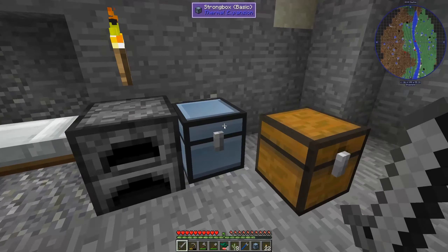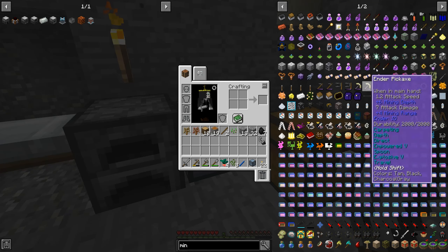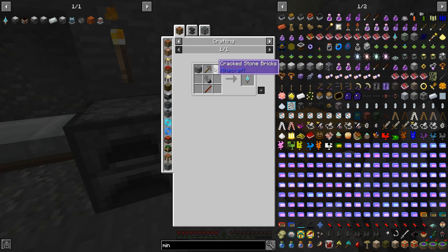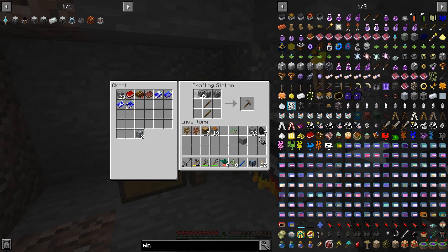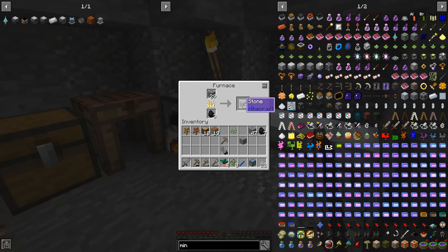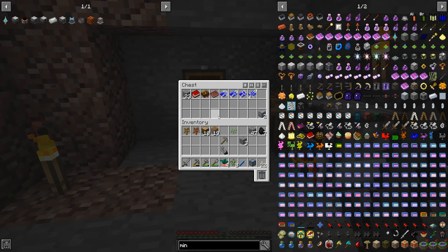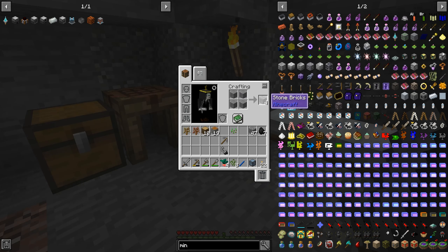If we make a mining dimension, we won't be completely safe in there — I do believe there's going to be monsters. We still have one piece of iron. Let's do flint and steel, a stone pickaxe, some stone brick. Yeah, we'll be mostly good. Stone bricks and a stick — yep. That should give us the stone bricks we need, at least two of them.